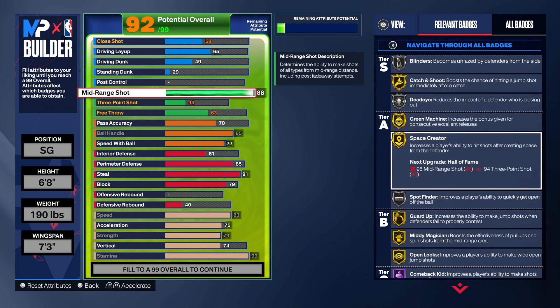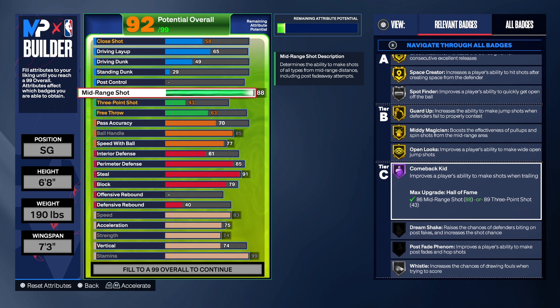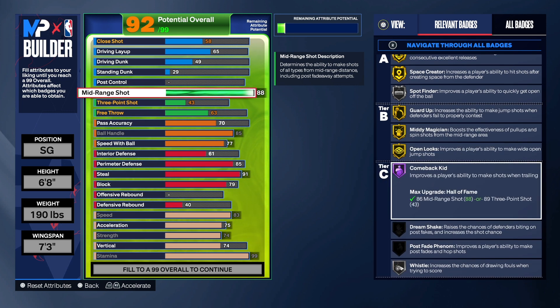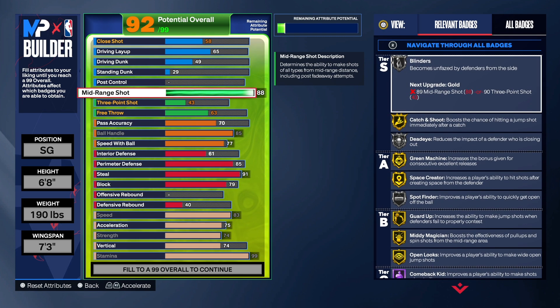We got gold green machine, gold space creator, spot finder on silver, guard up on gold, mid-range magician on gold, open looks on gold, and comeback kid at Hall of Fame. So we have some pretty good badges for the mid-range shooting that will allow us to get good options when creating a jump shot. That's what you want — to be able to create good jump shots with these builds by having the mid-range up higher than the three.